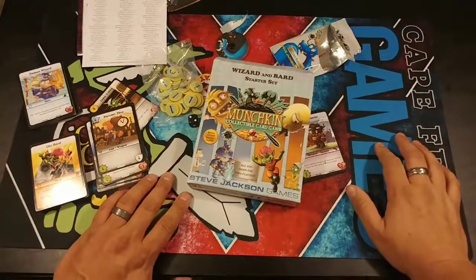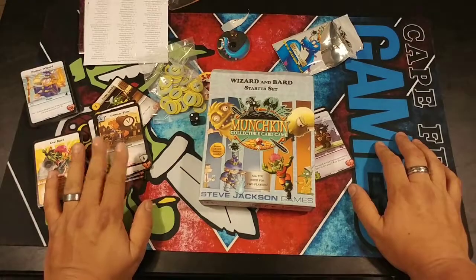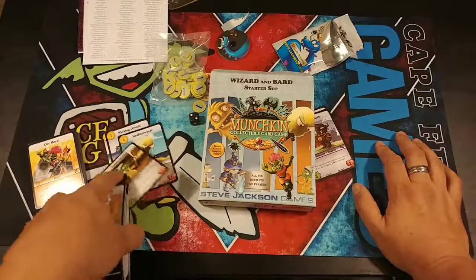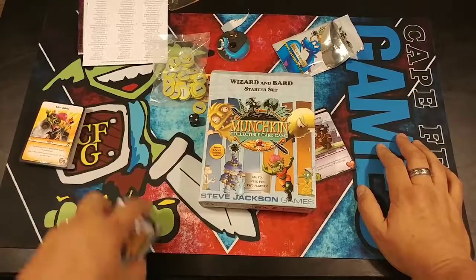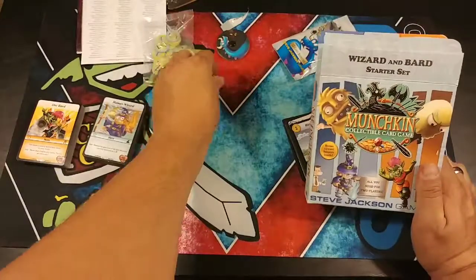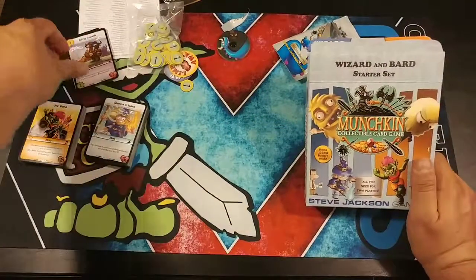So if you buy one of these starter packs you'll get two 30-card decks, a booster pack, all the tokens, and the die. We'll see how it plays. I'm kind of done with CCGs honestly — I was into Magic for a long time and I'm just done. But I had to check this out because it's Munchkin, and Eric Lang and Kevin Wilson were involved, so it's got to be half decent.